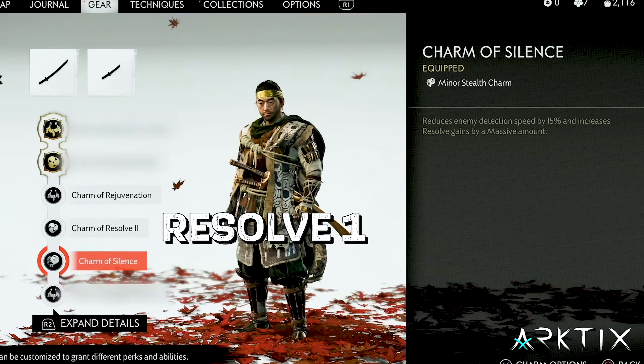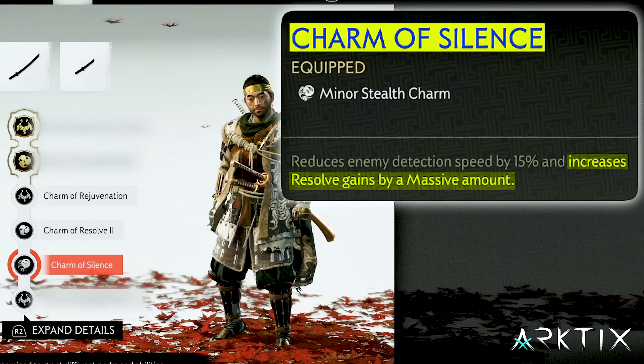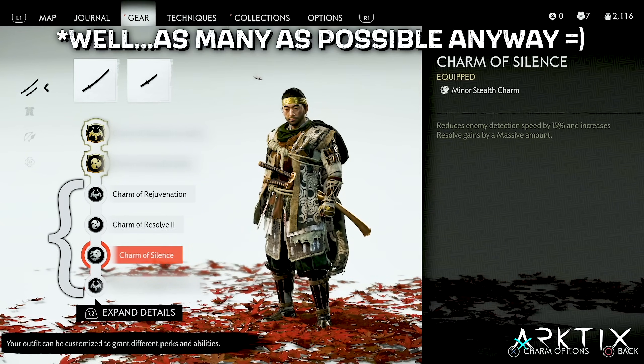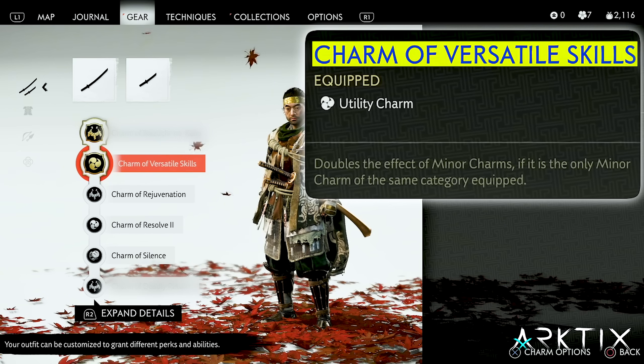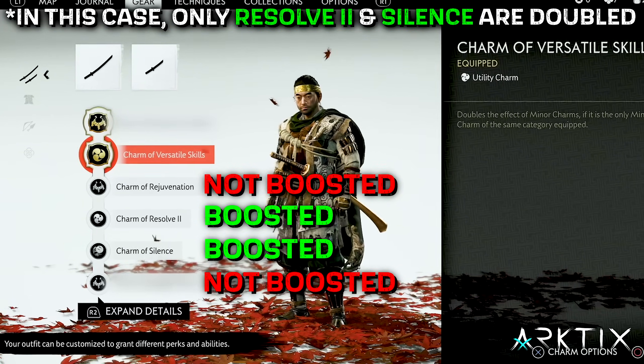You could also use Resolve 1 in place of one of the others, but Silence actually provides a larger resolve gain. Also, you want to make sure your minor charms all have different icons, because we're also going to equip the Charm of Versatile Skills to double the effectiveness of all our minor charms.